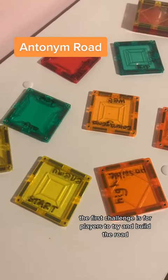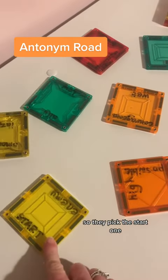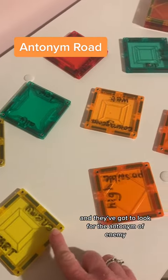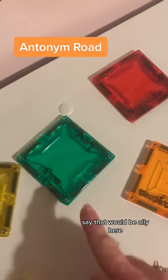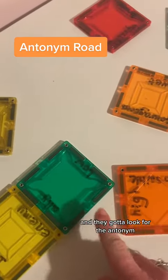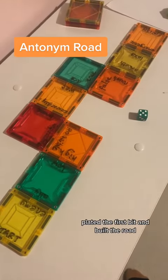The first challenge is for players to try and build the road and complete it from start to finish. So they pick the start one — this one is 'enemy' and they've got to look for the antonym of 'enemy', so that would be 'ally' here and we join that on. Then we've got 'low' and they've got to look for the antonym — there's 'high'. So we've completed the first bit and built the road.